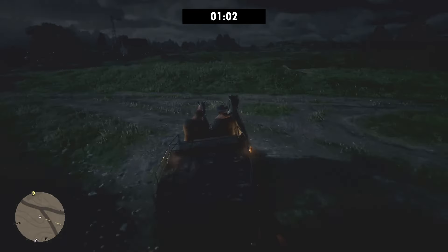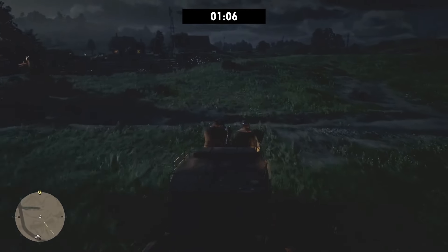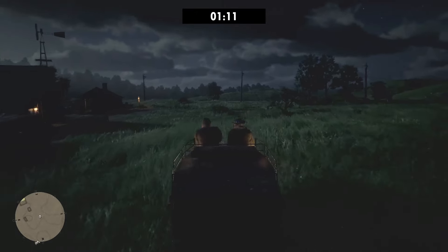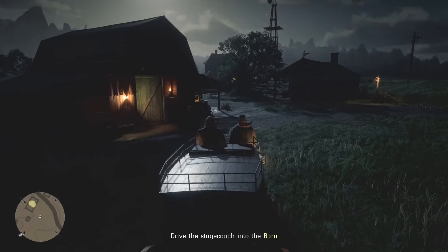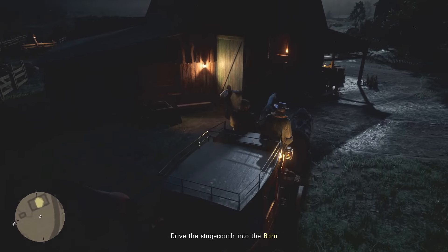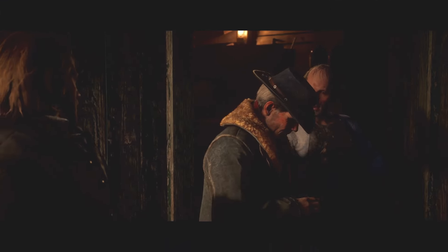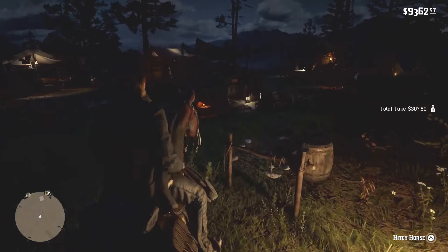I'm not entirely sure where Rockstar ends the timer here, but it seems you need to reach the outskirts of Emerald Ranch and not the barn itself to meet the timed objective of 1 minute and 10 seconds. I reached the barn at 1 minute and 15 seconds. Once you've reached the barn, there are no more objectives to meet, so you can let the rest of the mission play out with fingers crossed that you did everything right. Once out of the cutscene, you can either choose to go with Isaiah or stay at the ranch — it makes no difference.